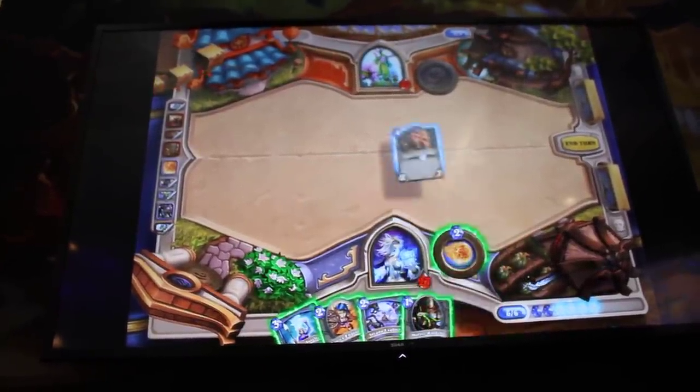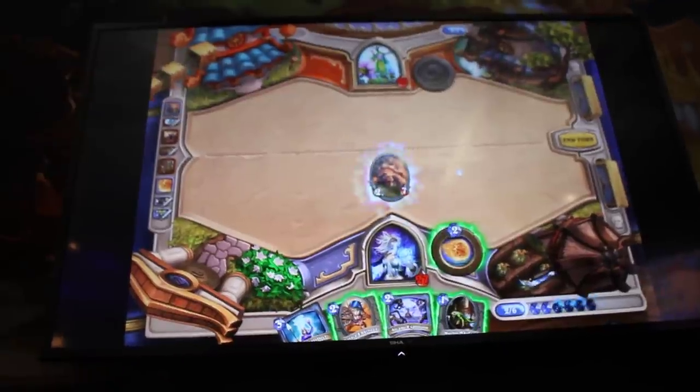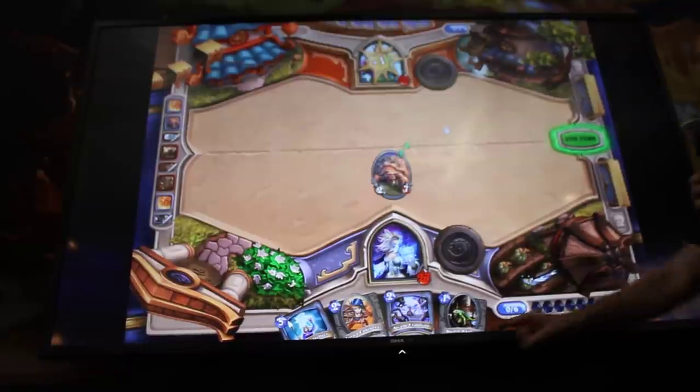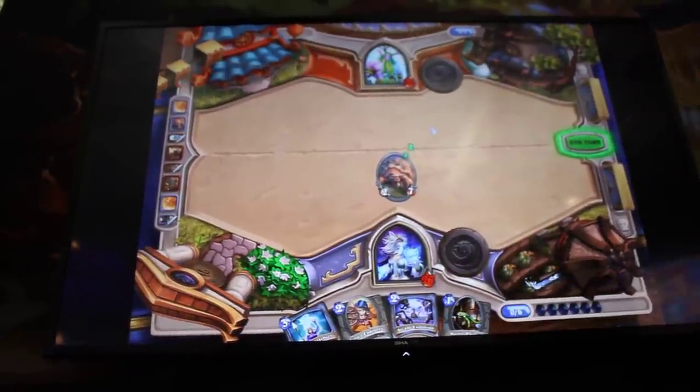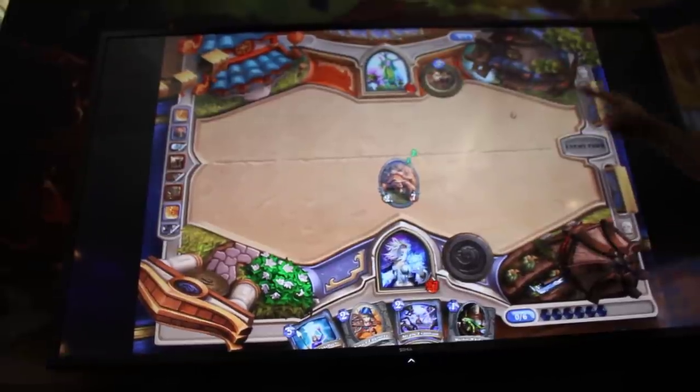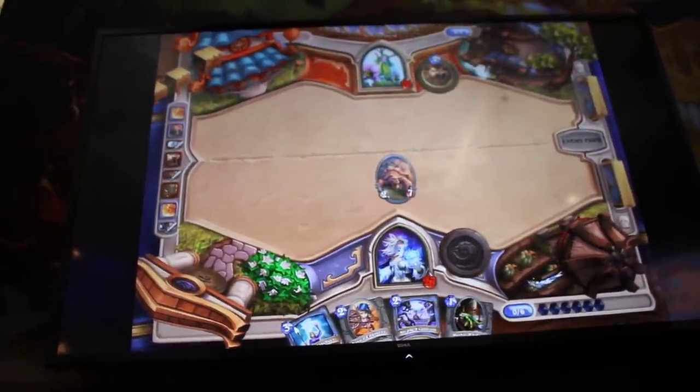Neither player has any cards on the battlefield right now. They both did a really good job of cleaning up each other's minions each turn. And this is interesting — instead of playing the Novice Engineer or the Murloc to get a little bit more board presence, he decided to use his hero power to deal damage directly to the Druid. Interesting, or stupid?